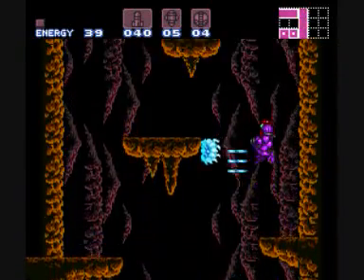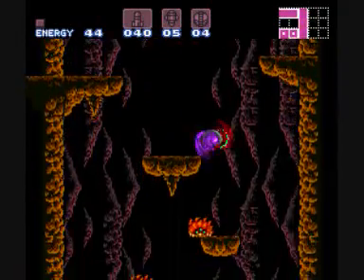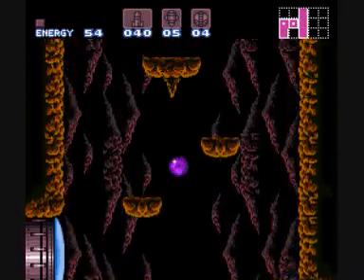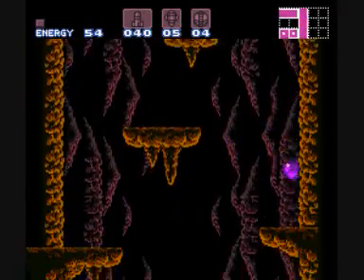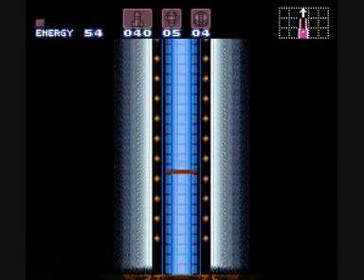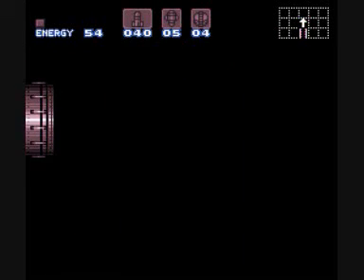If you picked up the map of Brinstar, then you would know that there was a boss in that direction, but there were no other ways there - so I guess that was the only hint you got. Myself, when I first played through Super Metroid, my stepbrother had already played through the game and basically told me where to go. What a spoiler.